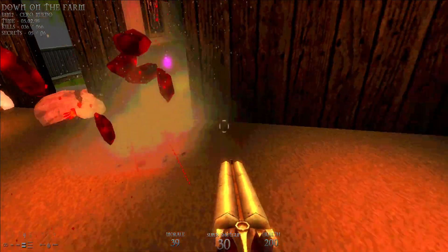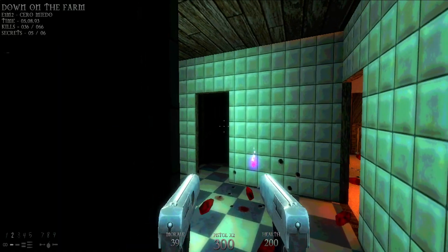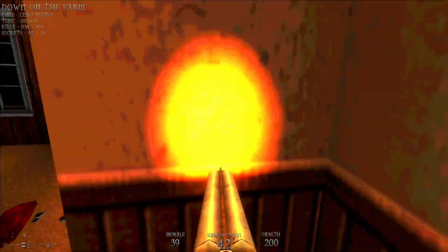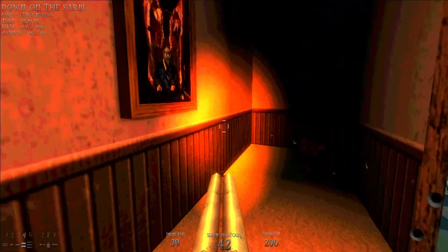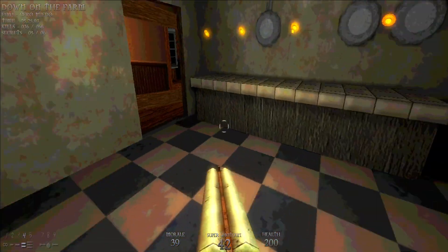Watch out for two rats here — killed them both. We've got just 30 more enemies to go and we will have killed all the enemies of this level. Be sure to come here if you need ammo for your shotgun shells. Now we're going to head down here.